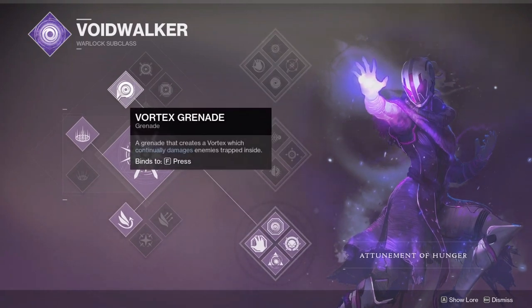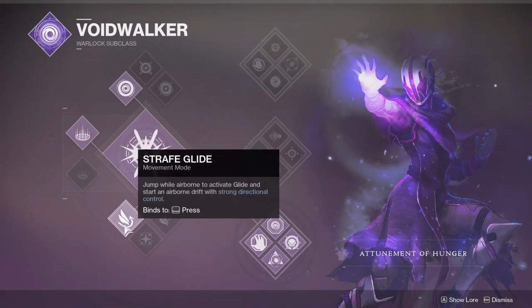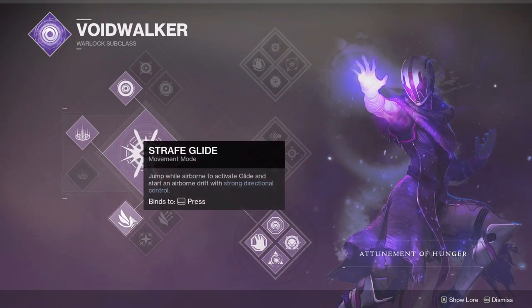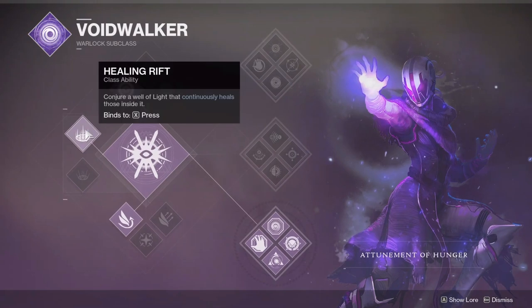I'm running vortex grenades because they'll sit there and burn down enemies that aren't super mobile — very helpful. You can use whichever jump you want. I like strafe glide because it gives you control in the air, but it's up to you. And I'm using healing rift for survivability.